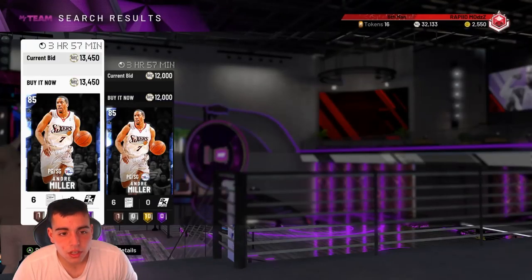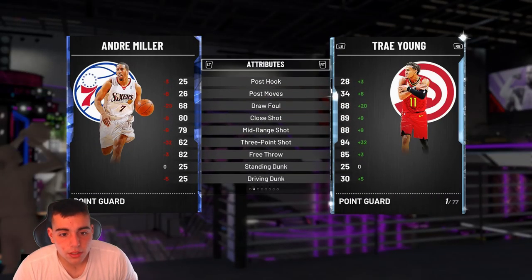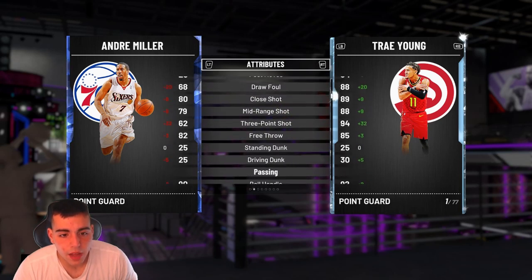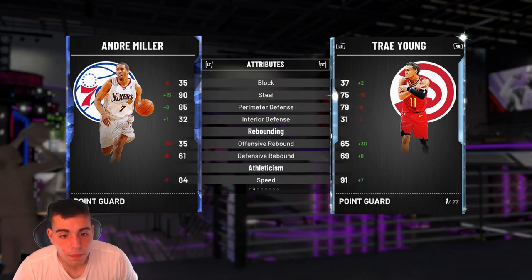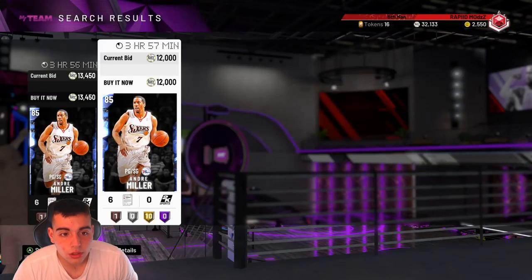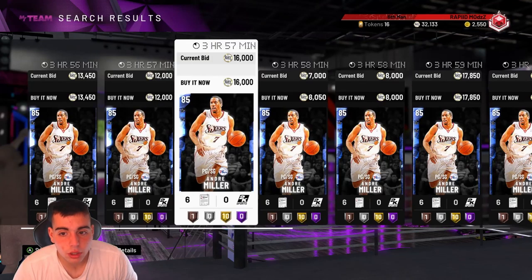We got Andre Miller. There's going to be a lot of snipes today, so get ready. He's got a 3 of 82, 82 free throw. I was thinking about Andre Miller the other day — they didn't have him, now they have him. He has a great layup, great handles. He has a 90 steal and 85 perimeter D. This is a budget baller. I will be using this card on my budget series, so stay tuned for that. This is a very good budget card.